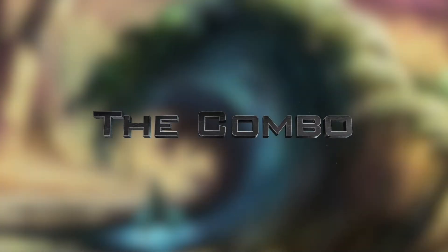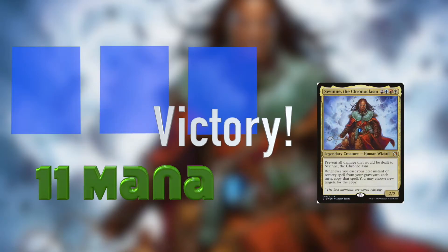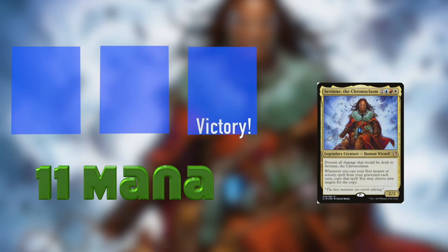The combo. With just 3 cards in your graveyard, 11 mana, and Savin in play, you can win. This assumes that your opponent doesn't have a Counterspell, but if they do, you can just combo off on the next turn.